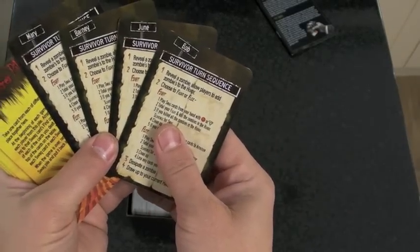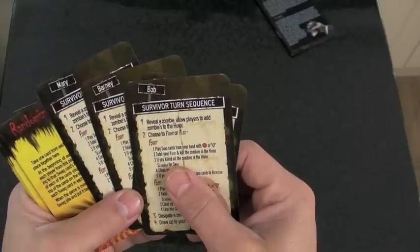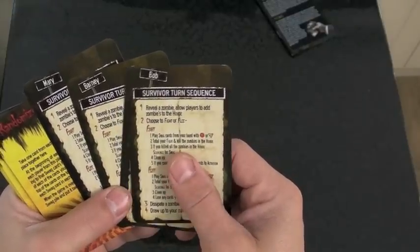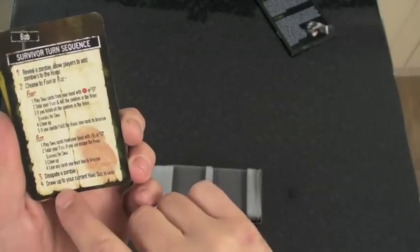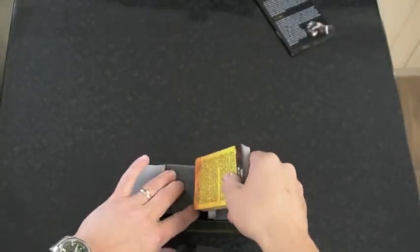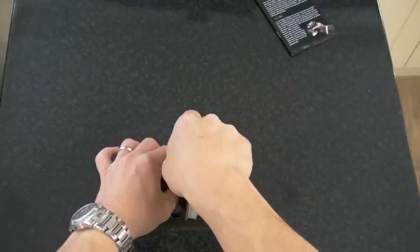And it tells you your turn sequence for each of your characters — Mary, Barney, June and Bob. Bob: reveal a zombie, all players add zombies to the horde, choose fight or flee, etc. Dispose of a zombie. Draw up to your current hand size — six cards in your hand at all times. Looks interesting.